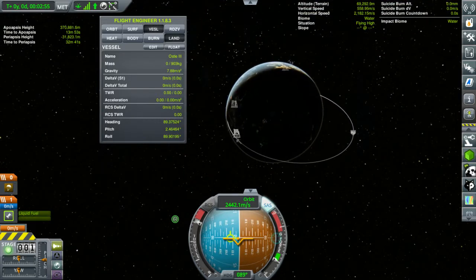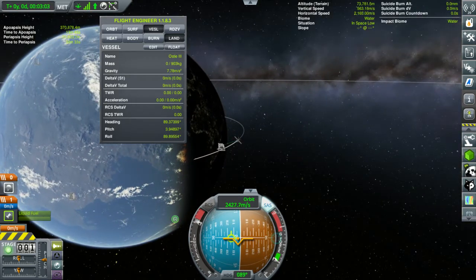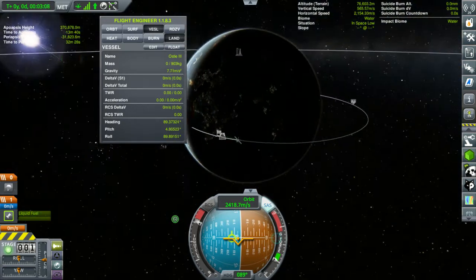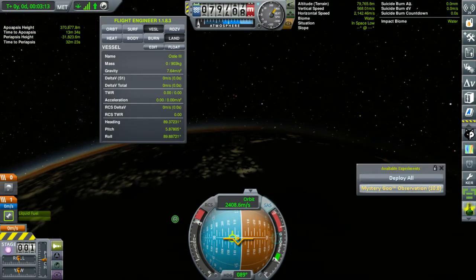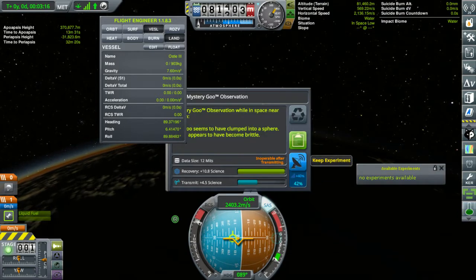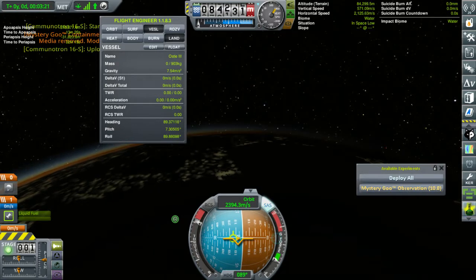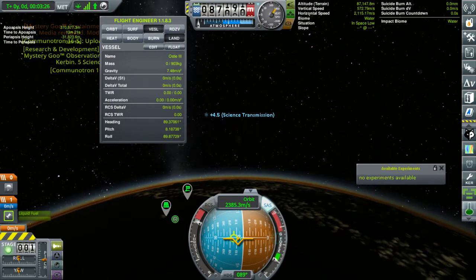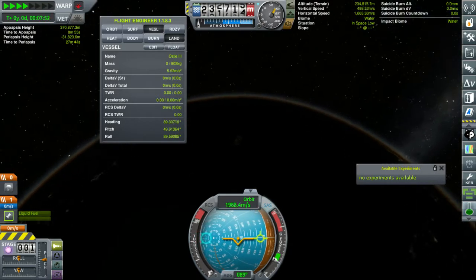And look at this. Apoapsis way up in space — 370,000 — much higher than we needed to go. Periapsis, middle of Kerbin. So I heard a little bleep bleep, meaning that we have some science to do. We're going to do our mystery goo from space. We're going to transmit it back and at least lock in that four and a half science. And then we're just going to watch ourselves fly like a cannonball on the far side of Kerbin.